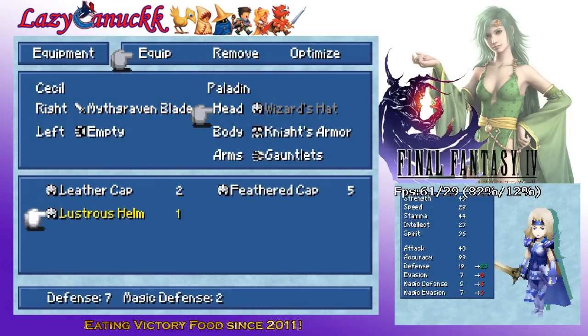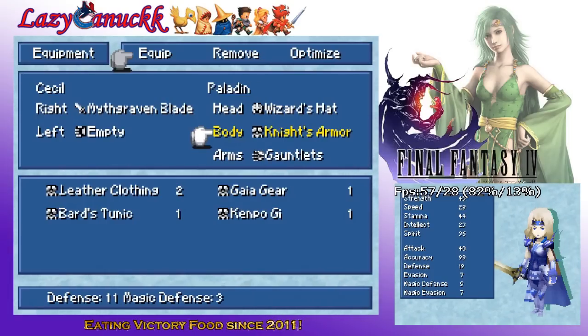Wizard hats. I almost kind of want to keep that — his defense only goes up by four but I lose seven, three, and four points on everything else. Yeah, forget that. I'm just gonna leave it.